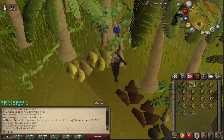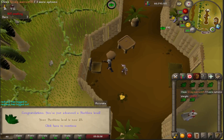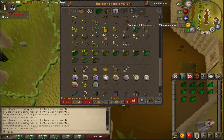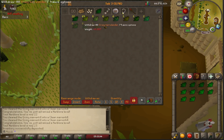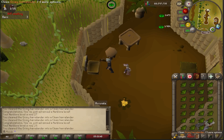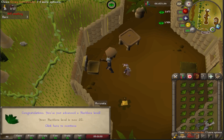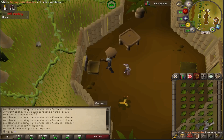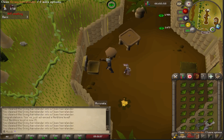Look at that XP — 25 herblore just off cleaning those herbs! I'm going to liquidate my bank for other herbs. I have quite a bit of harlandars because I had some pre-planted, so I'll clean these all up. I need to figure out where to get chocolate dust from — probably the baking stalls — I'll figure it out.